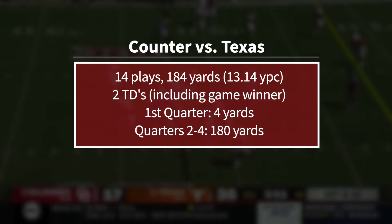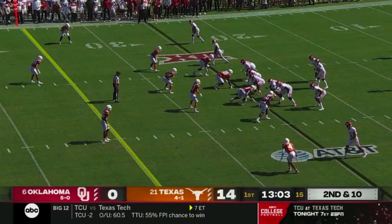In the Texas game, this counter blocking scheme was one of the stars of the show, popping off for 184 yards with a massive 13.14 yards per carry. This was also the scheme that got them their last two touchdowns, so it was as clutch as it was productive. All of this success didn't happen immediately though — in fact, the Sooners ran 28 plays in six drives before they hit on their first big counter play early in the second quarter. So now let's dive deeper to understand the play calling and adjustments that turned this play loose for the final three quarters.